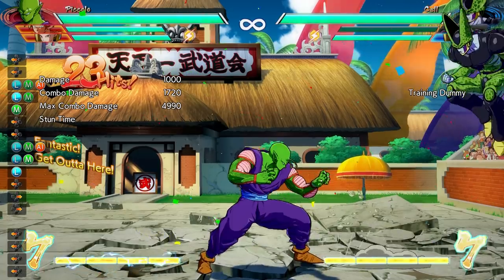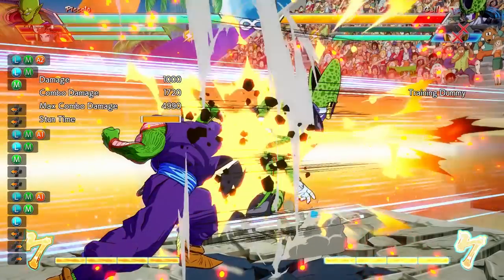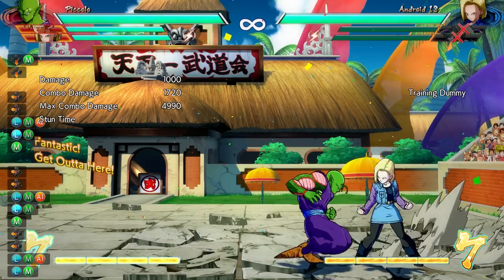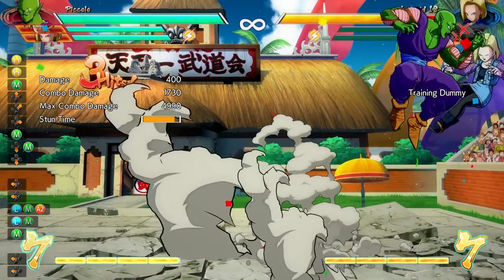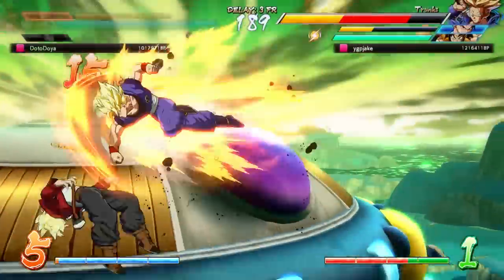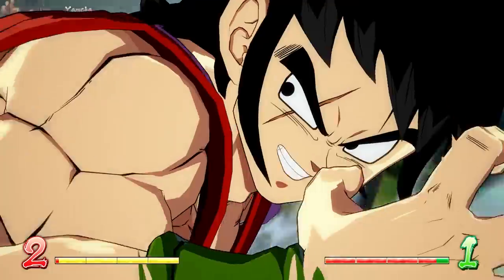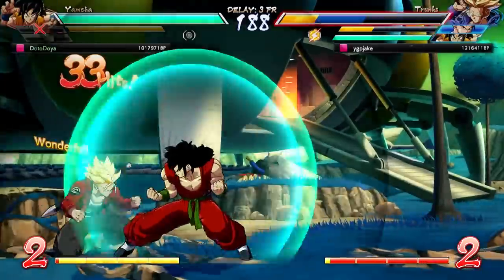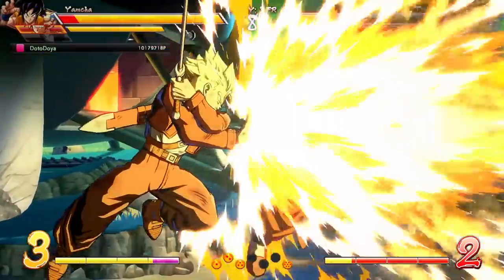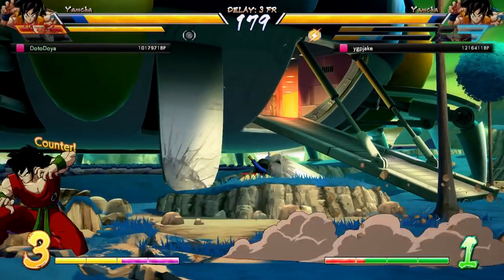If they try to press any other button, they will get hit unless the person on offense makes a mistake. And once they start blocking, they just have to keep blocking until their opponent lets up. They cannot guard cancel in the air, nor can they reflect, so they're having the few defensive options you have in fighters stripped away from them. That's a lot of pressure for either one bar or no bar at all if your character can pull this off meterlessly. The characters that are best with snapbacks have ways to loop their snapbacks effortlessly for little or no meter, and can keep up this crazy pressure for as long as their opponent struggles to block.